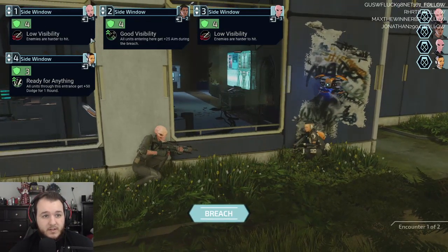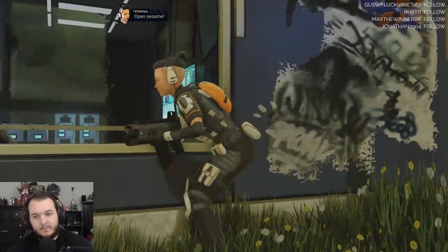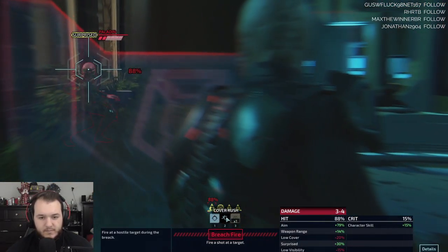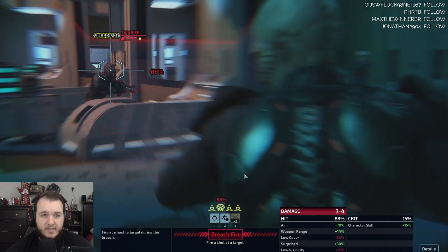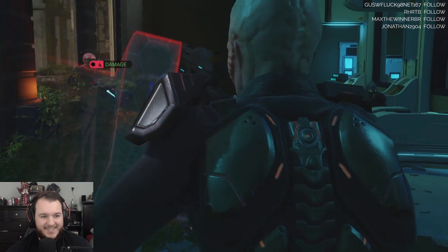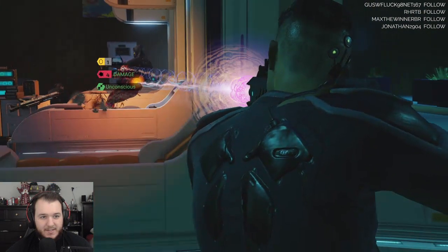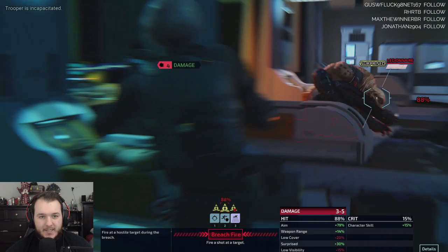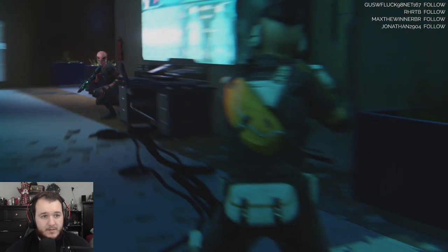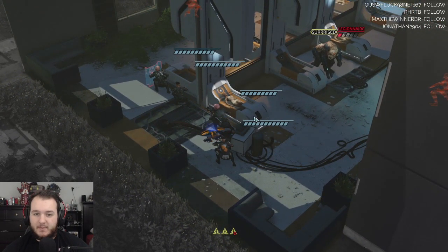Who should go first? We'll have Cherub — one, two, three, and four. Yeah, that works. Stay behind me. Open sesame. 88 — they're all surprised. Take that shot. Take that shot. Nice. We did some good damage to just about everybody.